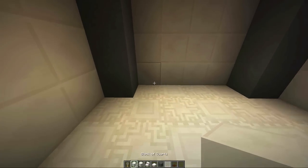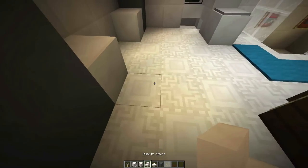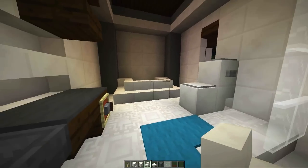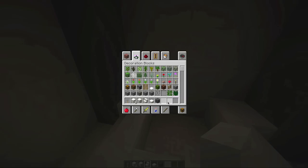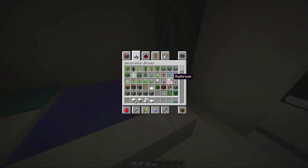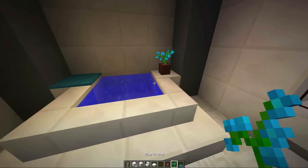Now we're going to move on to our bathtub. We're going to go click clack like so and bring that around — and there we have a bathtub! I think that's pretty cool. Let's clear up the inventory a little bit and fill this thing up. Let's do a bath towel on this side over here. And on this side I'm going to take a blue orchid — my favorite flower. What are your favorite flowers from the update?